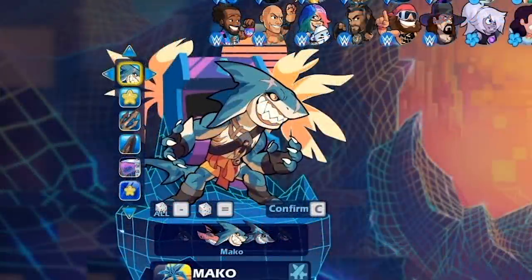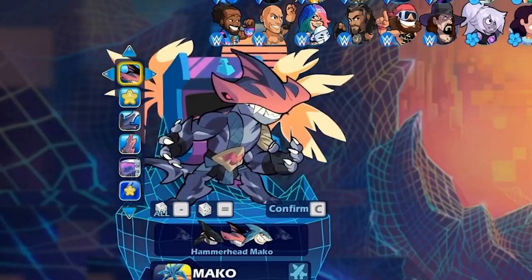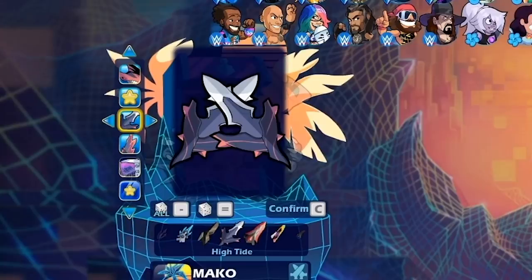So here is Hammerhead Mako. There's a lot of different sharks in the sea. That one's pretty awesome. I don't really like the coloring on the default colors on the hammerhead, but the hammerhead itself looks really cool. And wait until you guys see the weapons — they are incredible. This skin does look better with other colors, so you're going to have to experiment with that. They do show the other colors. That's the greatsword — the guitars and the greatsword are incredible.